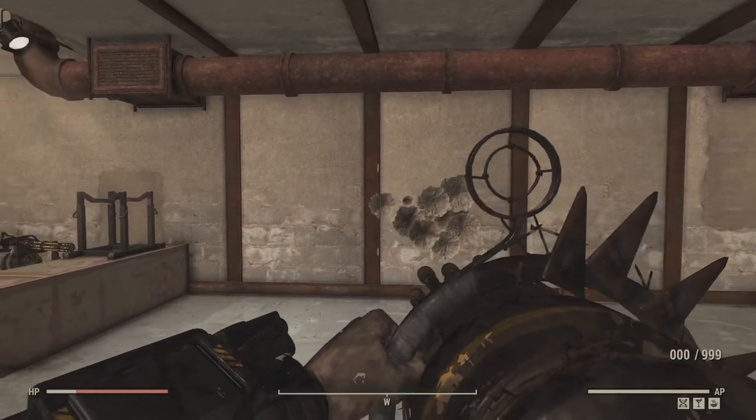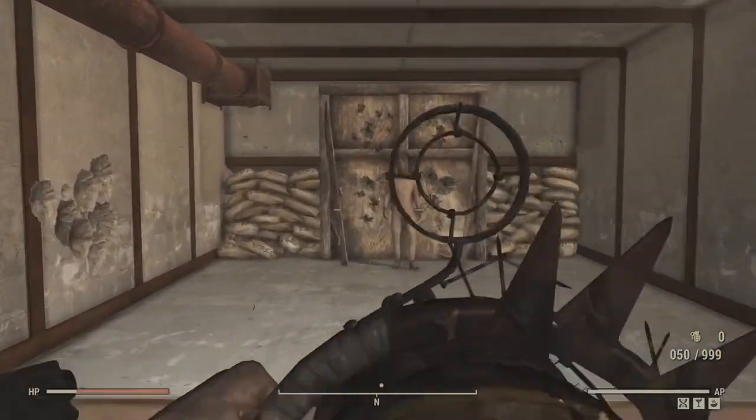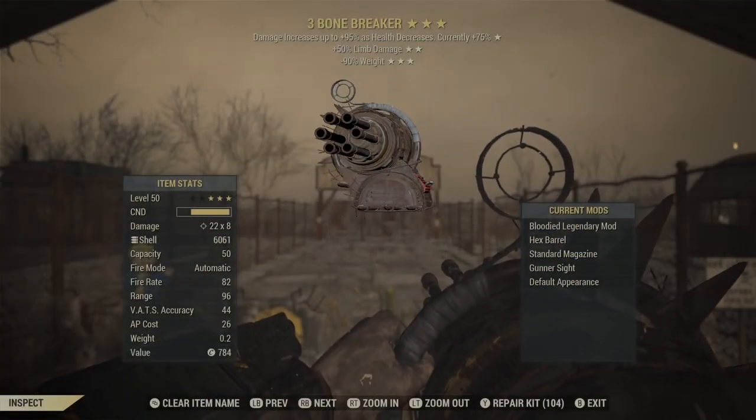I wouldn't recommend the plasma or the fusion just because the ballistics for the shotgun ammo has a longer range, and it's better for taking out long-distance targets or crippling them from a distance.